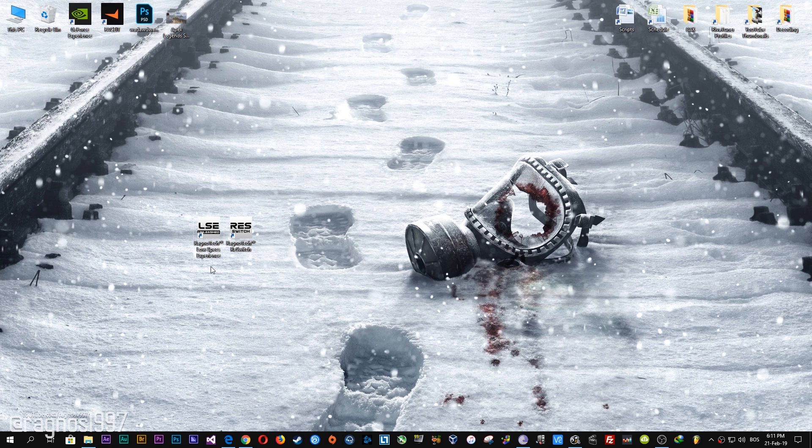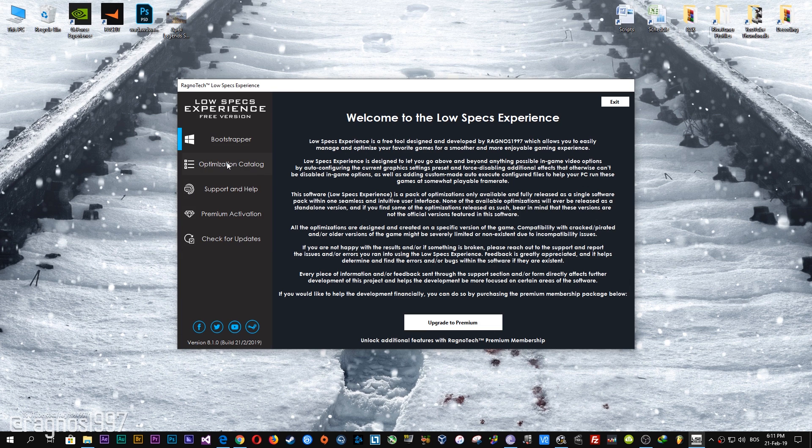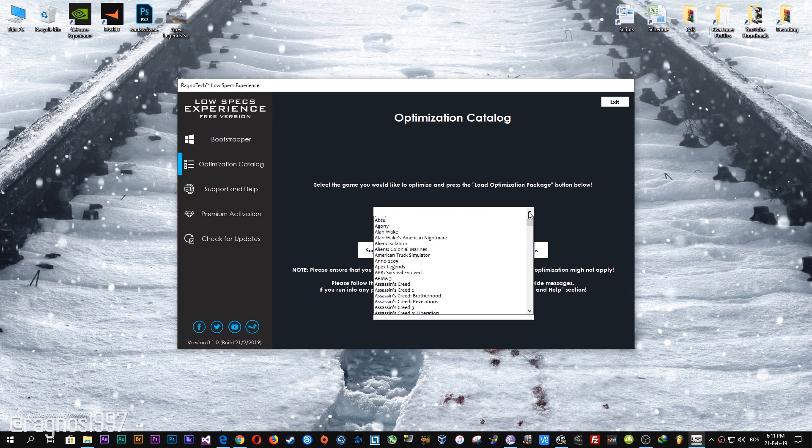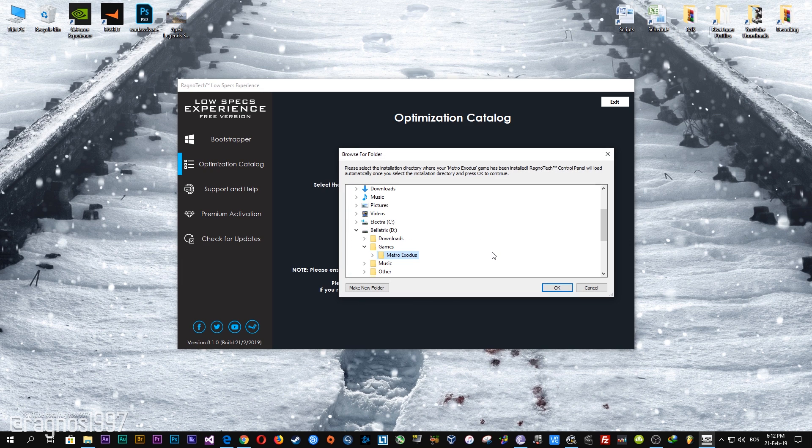After you download it, simply install it and you will get these shortcuts on your desktop. Start it and then go to the optimization catalog section. From this drop-down menu select Metro Exodus and then press load the optimization package. Now select the destination folder where your game has been installed, and then press OK and this window will pop up.